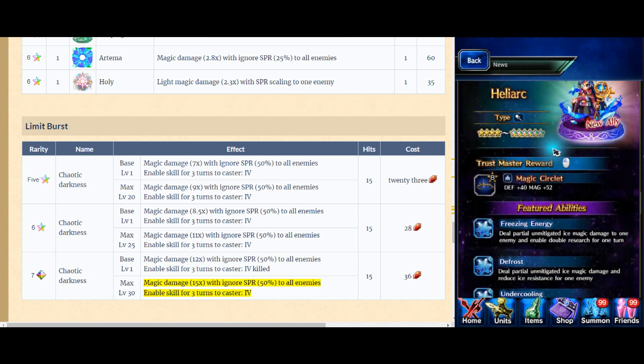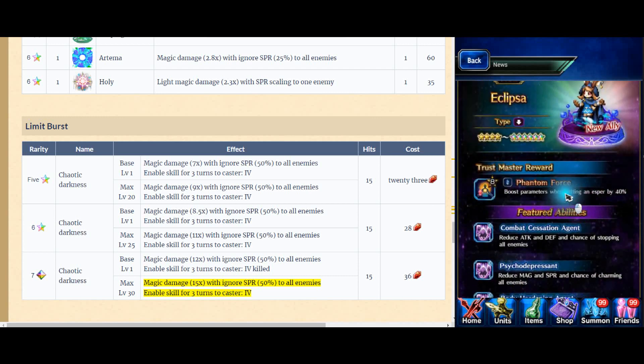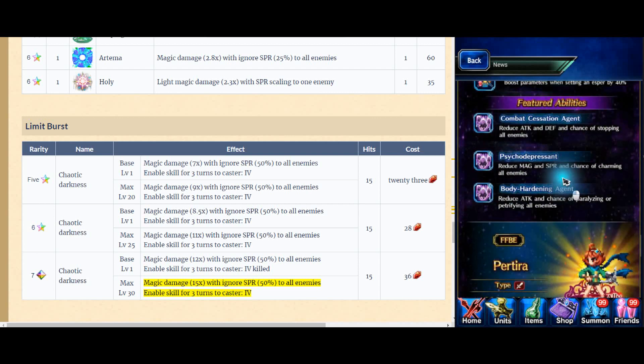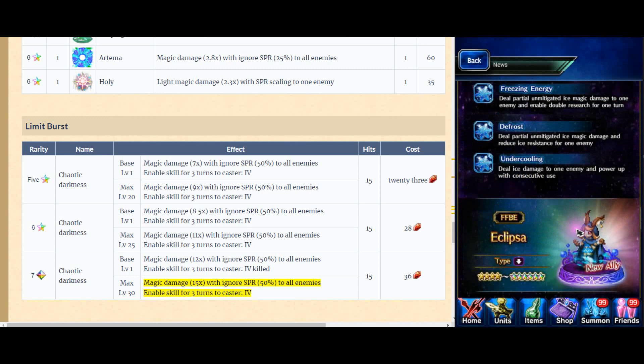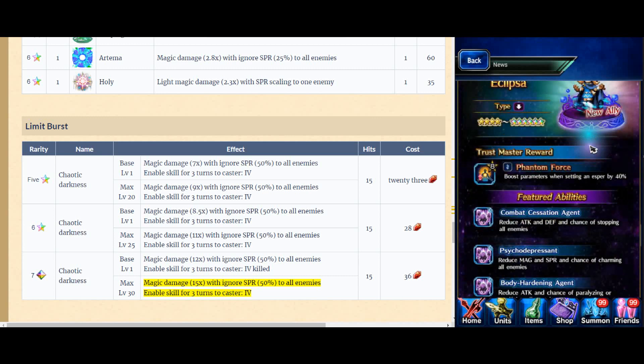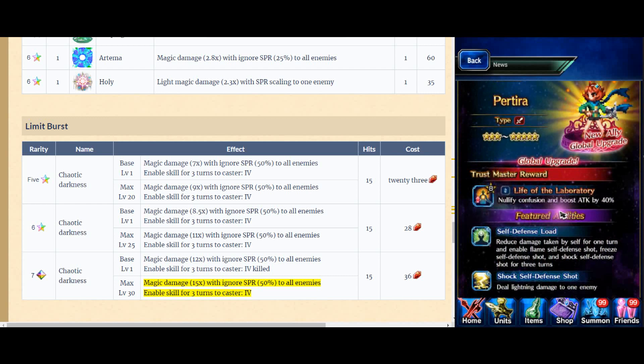Let's get to all the bad news. Four stars - suck, skip. Three stars - oh, another four stars - suck, skip. Oh, maybe this one is good though: increases parameter of Esper by 40%, this is like Randy. But nah. Nullify Confused and boost attack by 40 - nope.